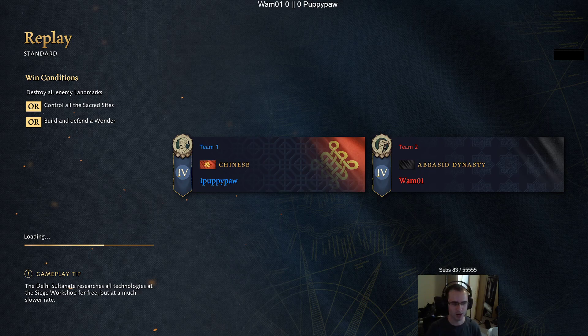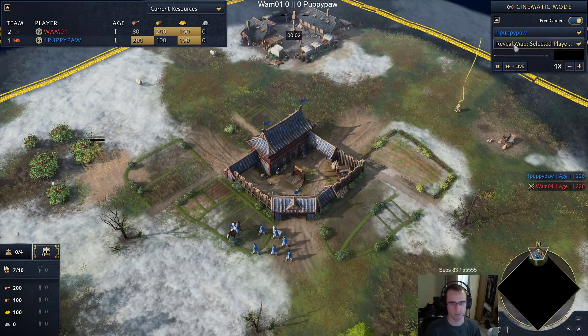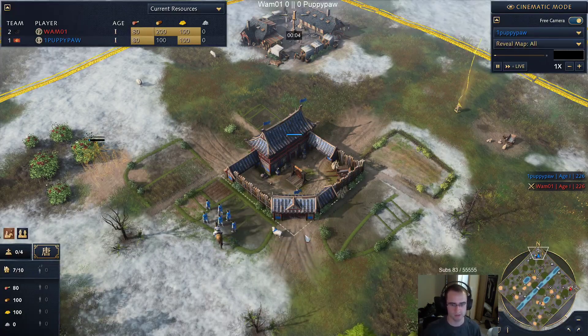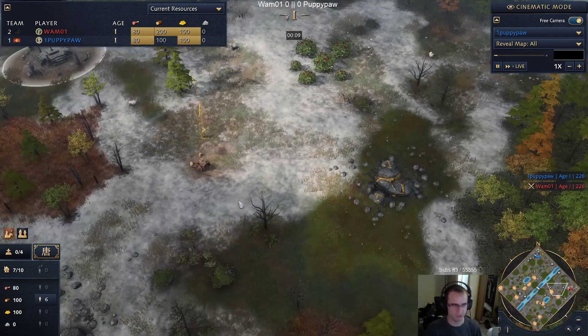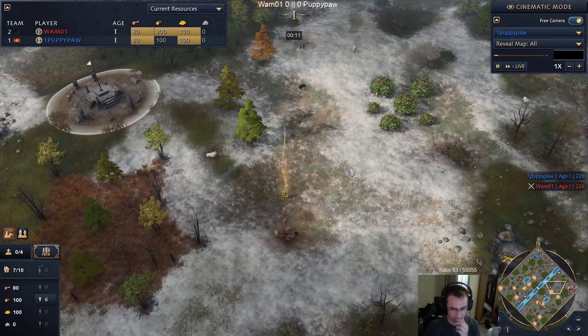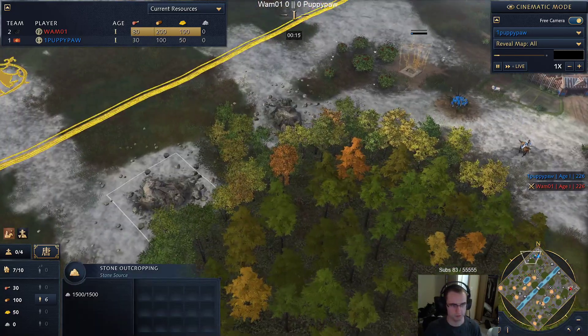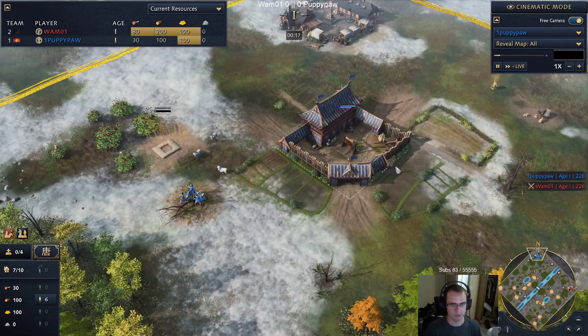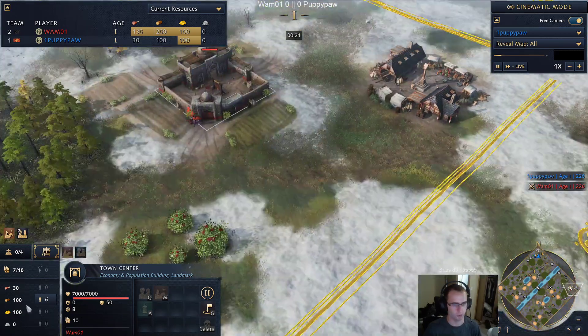Mirror random, China versus Abbasid. For those who are not aware, mirror random is a community-made map. The map is, as it says, mirror random - although this one looks to have bugged out a little bit, which I have heard happens. The resources should be the same, but we're going to notice that Puppypaw here is going to have two relics and it looks like Wham's only going to have one.